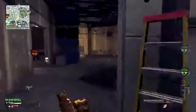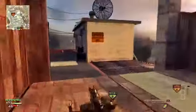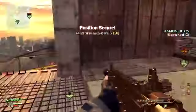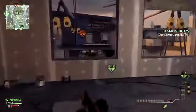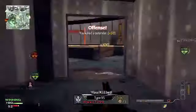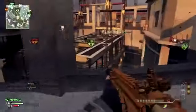I highly recommend a silencer and extended mags on the SCAR. The silencer on this gun is amazing because of how good the iron sights are, and extended mags gives you enough bullets to take out two or three people without having to reload. I also recommend the Assassin perk with this class. Since you're using a silencer, you might as well throw Assassin on - it's basically nine perks in one and will keep you hidden from UAV for a more stealthy approach.